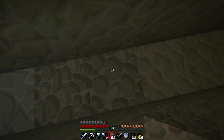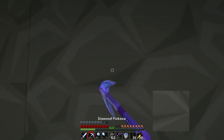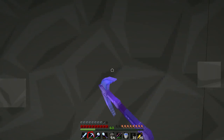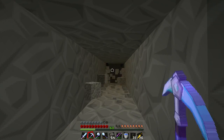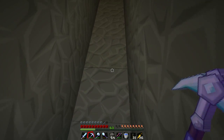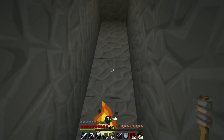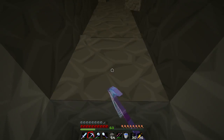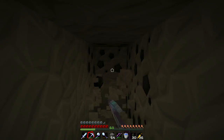So every four blocks — one, two, three, four — put a torch, and then just dig in five blocks. No ores that way. Dig in five blocks that way — no ores again. Then doing that every four blocks: one, two, three, four — another torch. I've laid six torches, four blocks apart, and then digging in as far as I can go — which is five blocks — and the same that way: one, two, three, four, five.